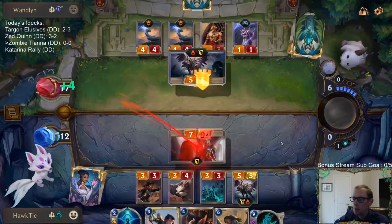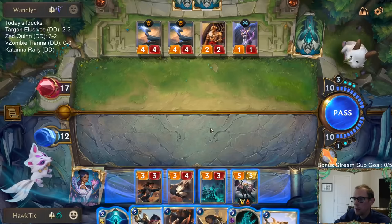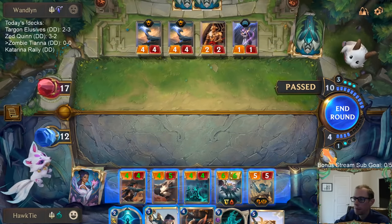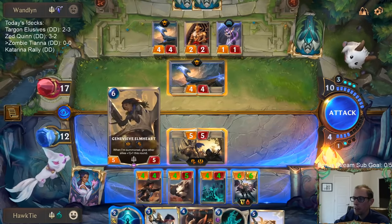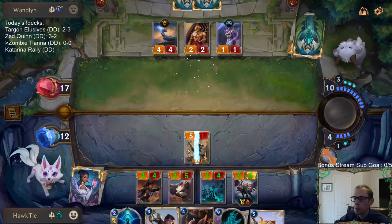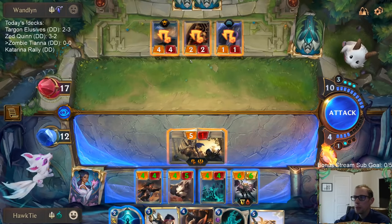We have two Tianas with our Harrowing right now. I don't really want to see Ionia/Soul. With Harrowing, Genevieve and Vance are both very good - they both give all your allies plus-one/plus-one that round. Being able to dictate how your opponent blocks with Genevieve is really strong. With Harrowing they'd be Ephemeral so they would die, but you can still use that to your advantage.